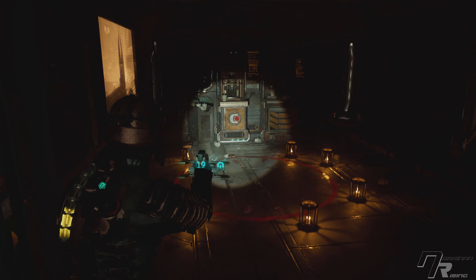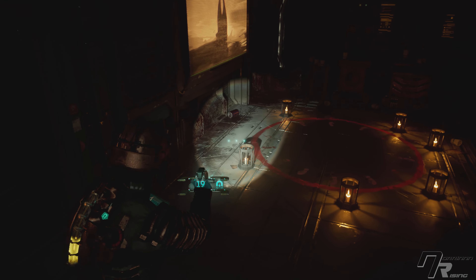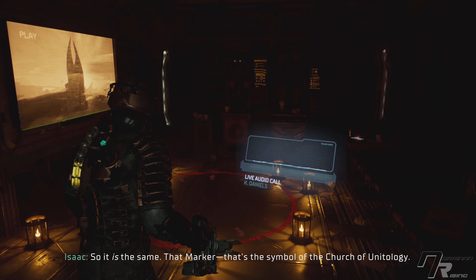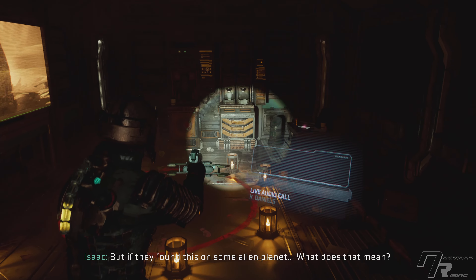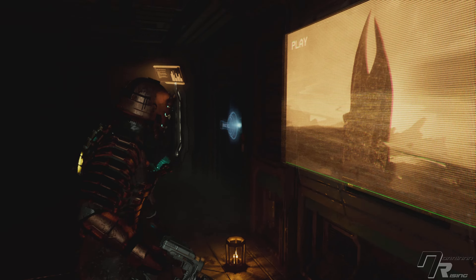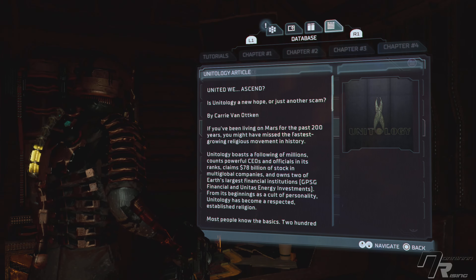Break room — whoa, what the hell? What kind of a break room is that? Sick one, that's for sure. What's that — a recording? Must be the marker they took up, so it is the same — that marker. That's the symbol of the Church of Unitology. It didn't take you for a believer, Isaac. My mother was. But if they found this on some alien planet — what does that mean? That Unitology's onto something? Unitology's full of shit, forget it. Yeah, that's the artifact. Text log, another one. Unitology article. Marker, yep.